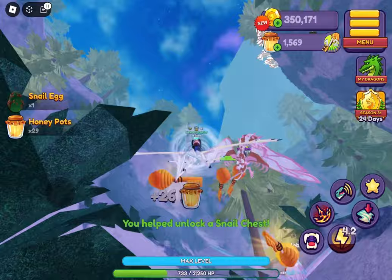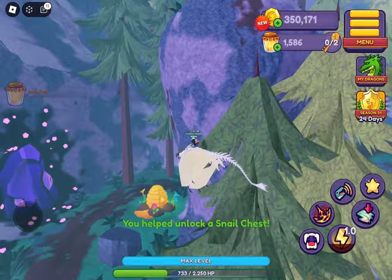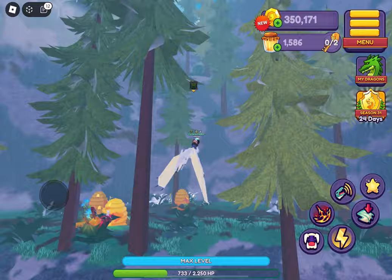I was able to get a full batch of eggs. For me, a full batch is 15. I was able to get 15 eggs — five for the speedy incubator, ten for my plot. And it was under about 20 minutes, so that's pretty good.